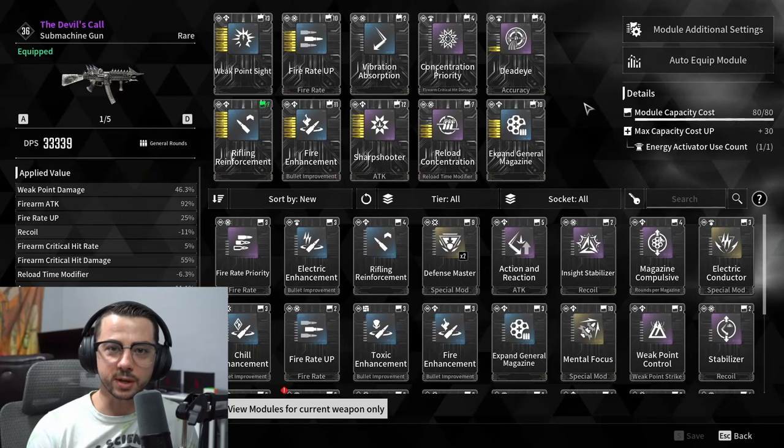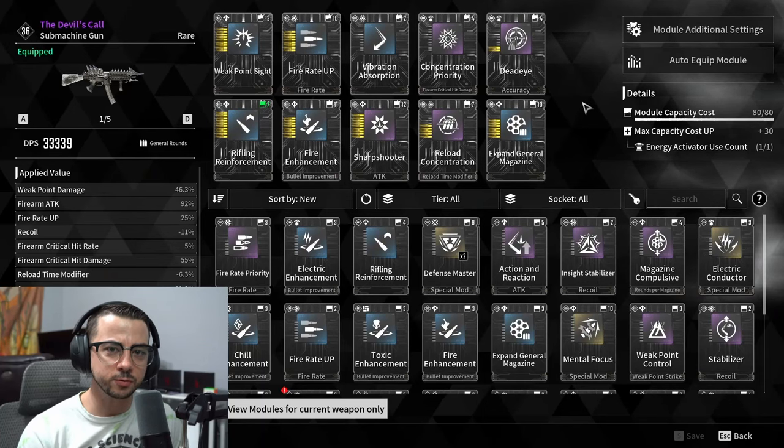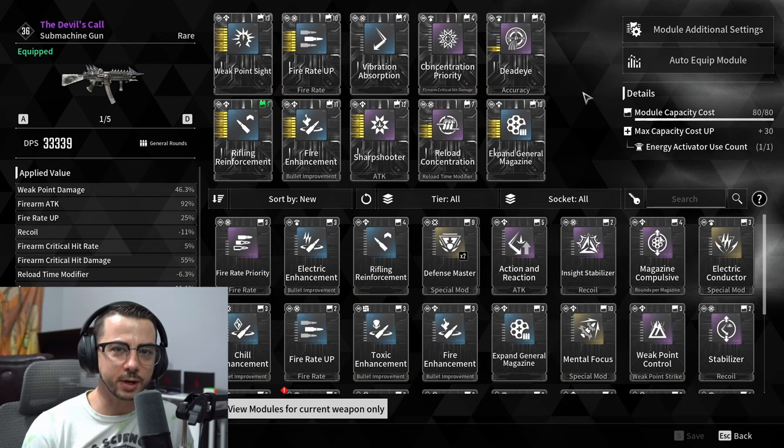In this video, we're going to be covering how to take down the Dead Bride, so if you've been having issues with this Void Boss, hopefully by the time this video is over, you'll have all the information you need to succeed. Starting things off, we've got our recommendations, and for this Void Boss, I recommend 25,000 DPS.